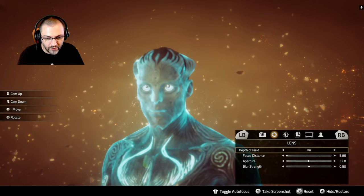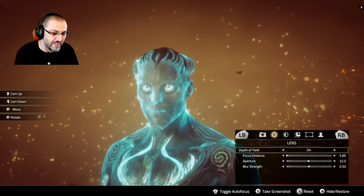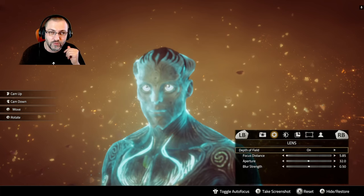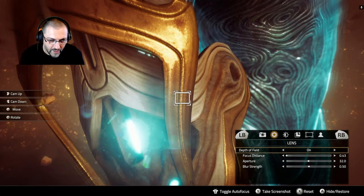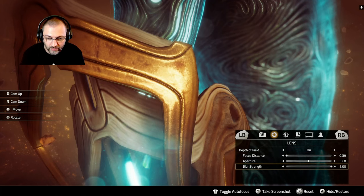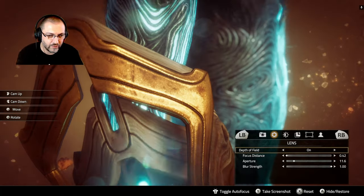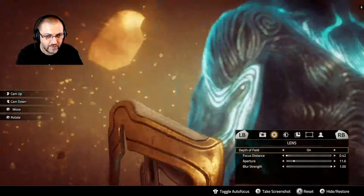One other thing worth mentioning is the auto-focus feature, triggered by pressing R3. In many recent photo modes this is broken, but this one works well. For instance, if you focus on the gauntlet, the character behind it blurs nicely. Press R3 again to disengage auto-focus and you can manually adjust blur strength and aperture. When you move around, it keeps the focus locked where you set it, which is very useful.